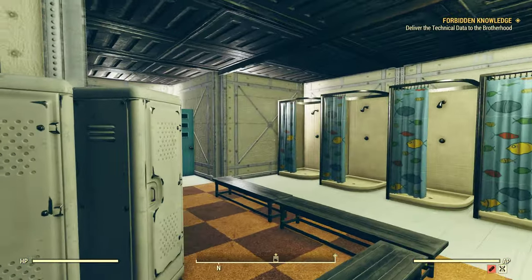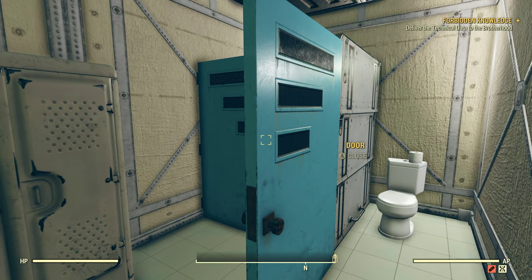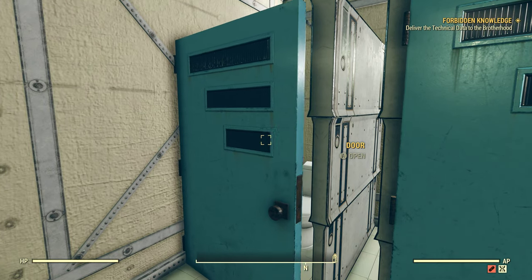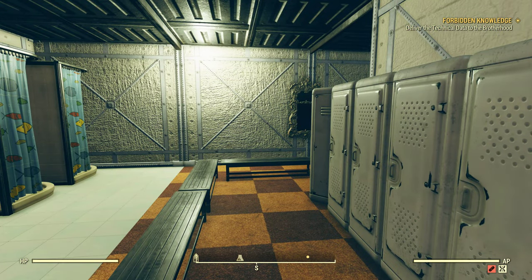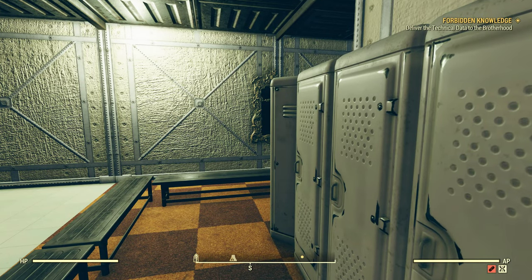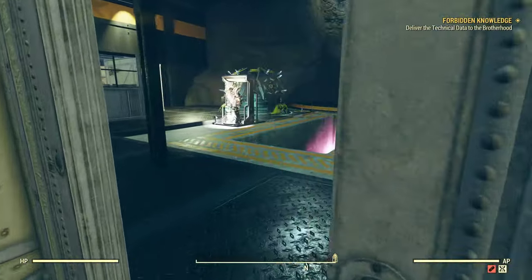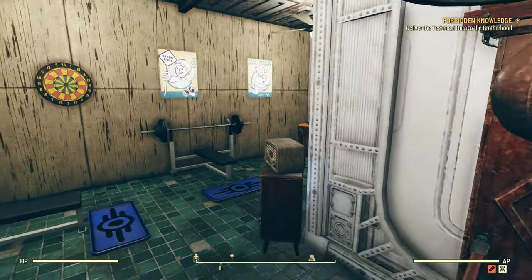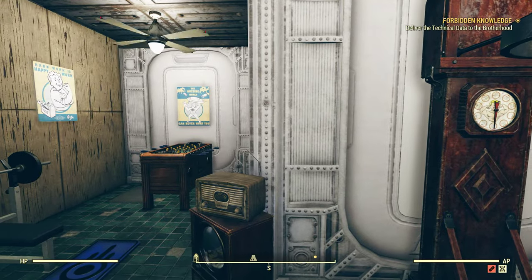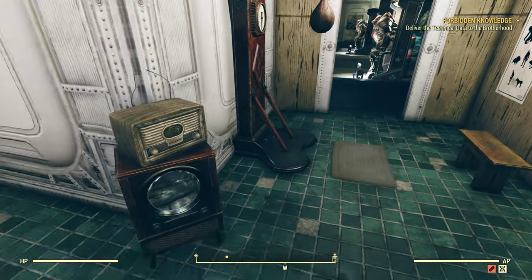Then we have the showers and bathrooms here. So here's the bathroom. And then right off the bathroom over here, we have a small recreation room where you would have recreational activities — a foosball table, gym, dartboard, radio, fish tank.